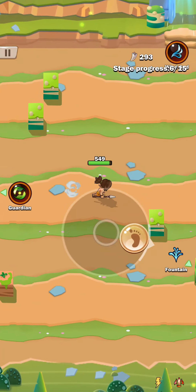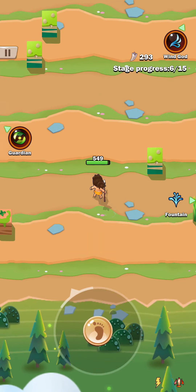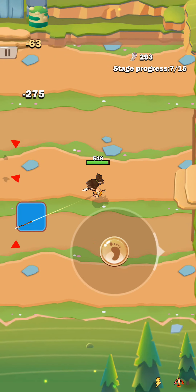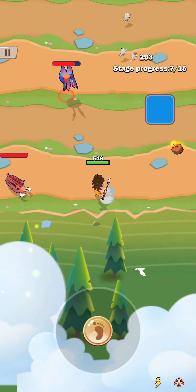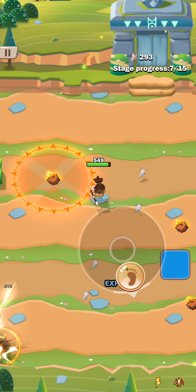So basically you're walking around into an area and there's going to be enemies. Let's choose this next area here. There's enemies and you automatically shoot — it has auto-fire — and then you try to dodge attacks, things like that, and beat all the enemies.